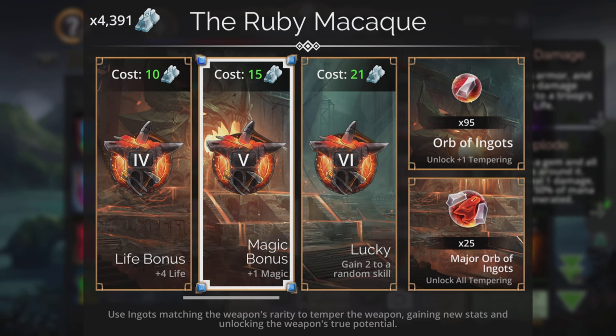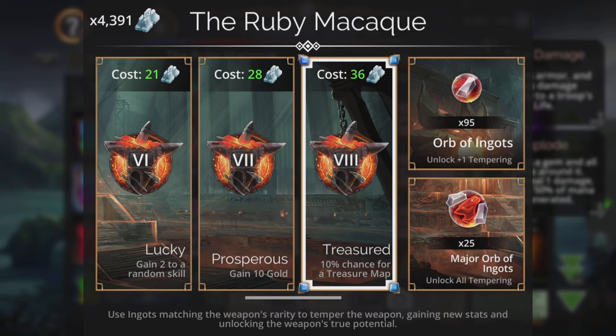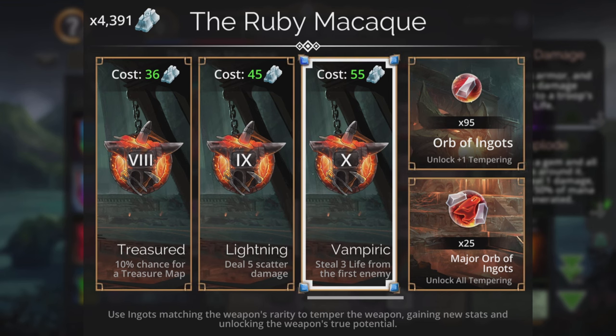I think this has got potential for an epic, epic team. It's Prosperous — we gain 10 gold when we use Macaque as well. And we get a 10% chance for a treasure map. Five scatter damage — I wonder how you deal that scatter damage with Macaque. And you also steal three life.